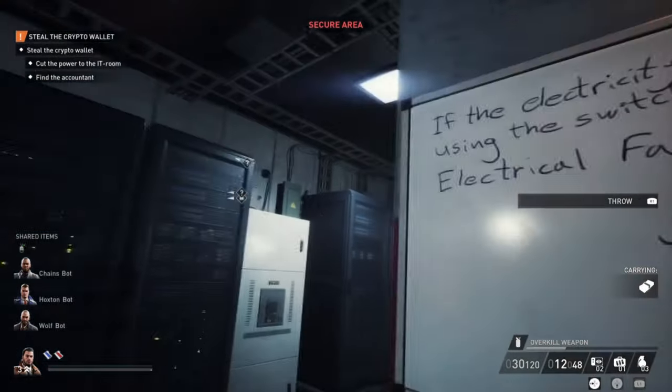So we can go ahead and secure the crypto wallet — throw it over these boxes. Then you could escape if you want, but of course we're also going to get the vault, because there's some cash in there. For the vault location, it's on the right side — go to the door all the way in the back, it will be open. This is a poker room. Sometimes the accountant is sitting here playing poker; if that's the case, you'll have to lockpick one of the doors on the right side.